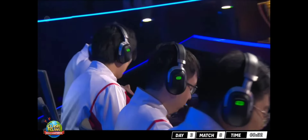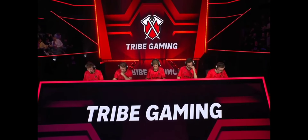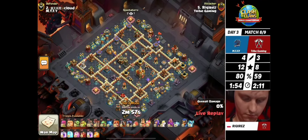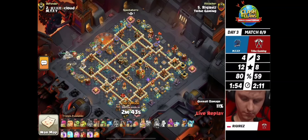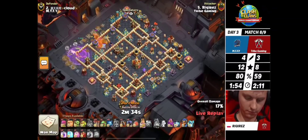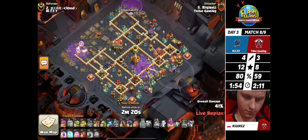Xion comes in with a beautifully executed electro titan attack. This is why this MTFY squad is impressive - they are well versed on offense and can use any attack strategy. Tribe has to perform with their attacks. Rakiras is going in with lalo - three skeleton spells for hero support, sneaky goblins thinning out storages on top. The king joins the party and Rakiras is setting up the lavahound through the skies, with a loom to take down the tesla and trigger the poison tower. With rocket loons and headhunters, the king is going to be under a lot of fire.